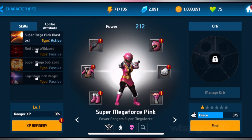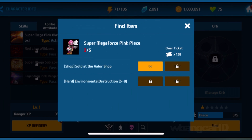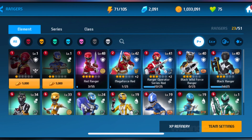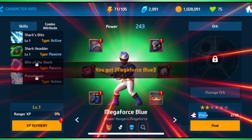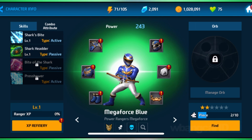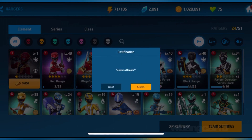The Super Megaforce Pink Ranger — I like the blasters. I think it's good to have a character like that. Unfortunately she's only sold in the shop, which means I won't be able to get more easily, though you can get her in hard mode. We're also going to unlock the Blue Megaforce Ranger. He uses a crossbow and I'm not too crazy about the crossbow — I obviously like the swords.